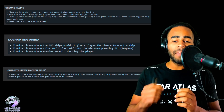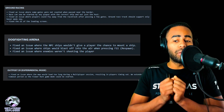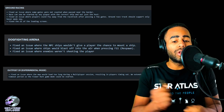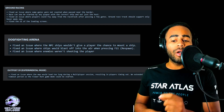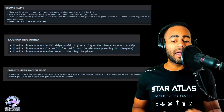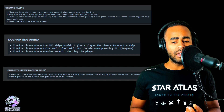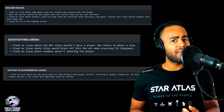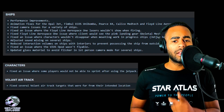For the dogfighting arena, they fixed some issues where the NPC wouldn't give a player the chance to mount a ship, and where ships would blast off into the air when pressing F11 — which is supposed to be your respawn. Fixed an issue where enemies weren't shooting the player. For outpost 39, the map would take too long to load during multiplayer sessions, resulting in players timing out. They extended the timeout period so the flower hunt game mode could be started. Wait — the flower hunt game mode? I hadn't seen that before. Has anyone picked up on that?